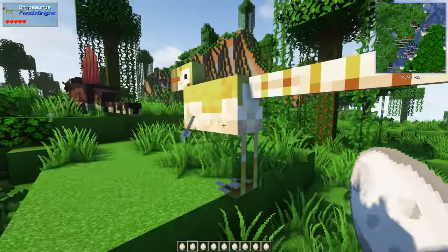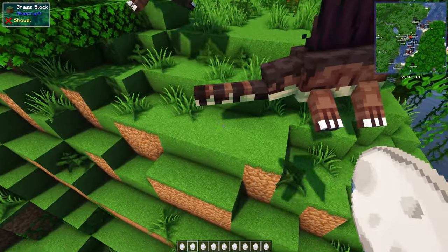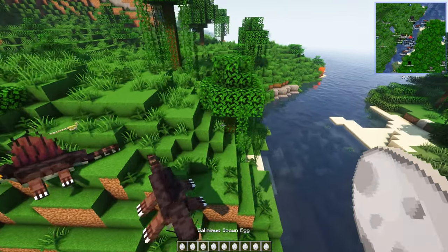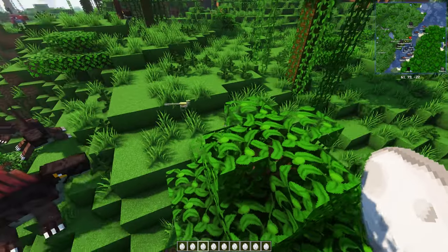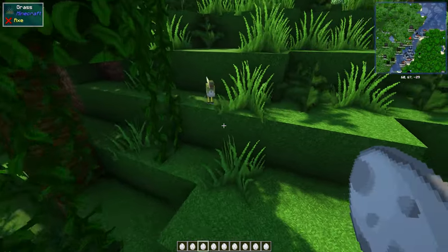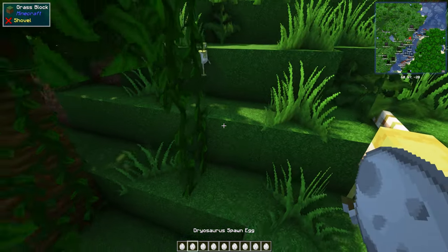Dryosauruses - wow, massive! Go on, eat them, eat the Dryosauruses. They're massive. Gallimimuses - we've already seen those. Oh look, there's a little one. Little Dryosaurus - the first little one we've had! Oh my God, first little one we've had.